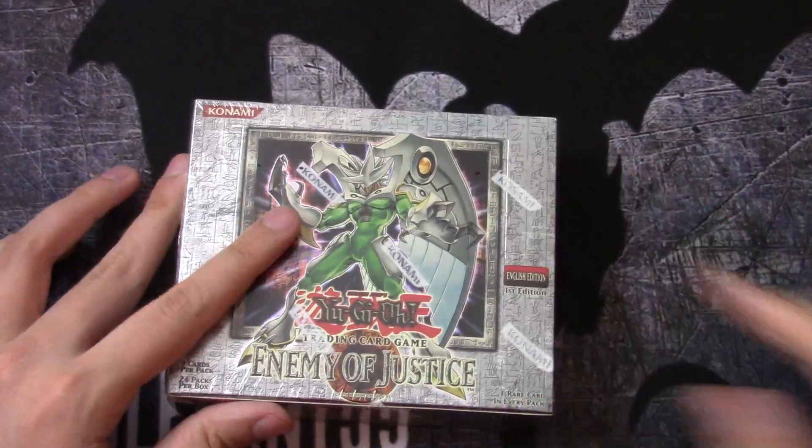D-Time, the rare version. Swift Birdman Joe. Majestic Mech Oka. Elemental Hero Phoenix Enforcer, Ultra Rare — that's a pretty cool one to get. The Ultras in this set are Phoenix Enforcer, Shining Phoenix Enforcer, Dreadmaster, and I don't recall the other one. I believe there's four.